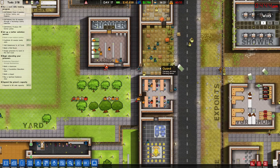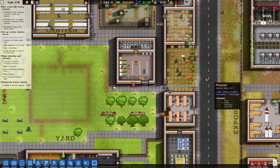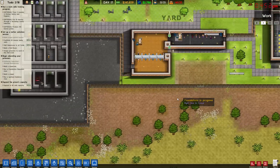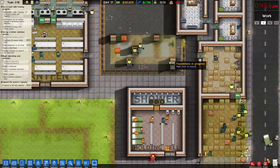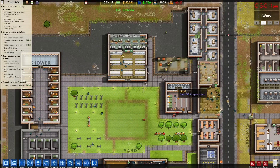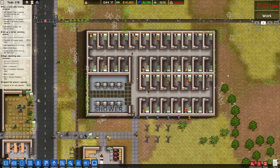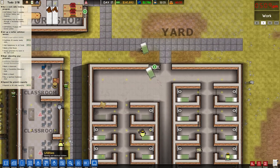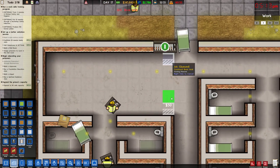I generally don't like prisoners walking across the street like that, but the game's forcing me to, so whatever. How's my infirmary? Non-existent. They're all tired. I need a staff room, dammit. And I can actually start work on this shower room.